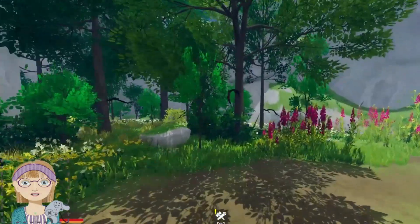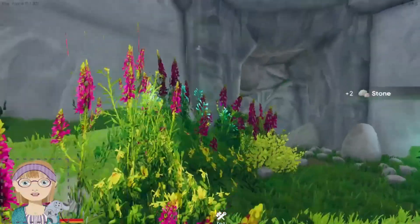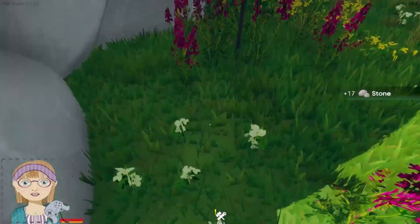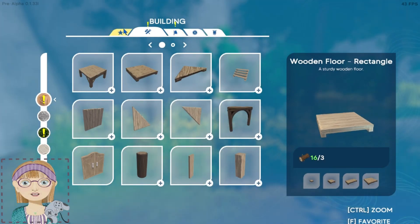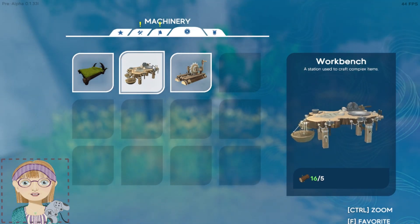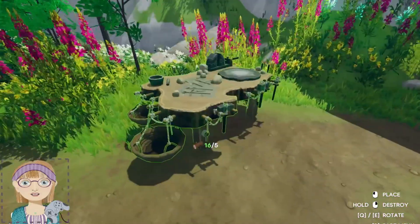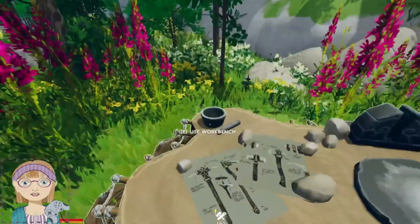I usually set up shop in this area here. We'll go ahead and grab some more stone. So B is build, and we want to start with the workbench. E and Q rotate it. I'm going to put the workbench a little closer to here. All right, so we have our workbench.